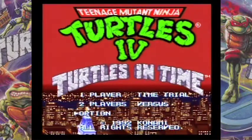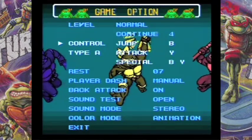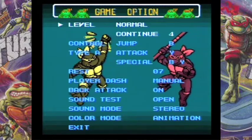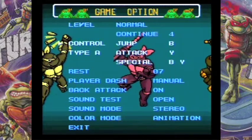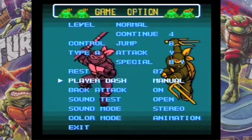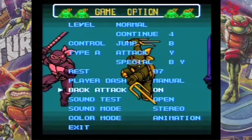We'll set the options here on the option screen. We're gonna keep it — let's do normal. If we die or whatever, we have more continues on normal, oddly enough. We'll do normal, we're not doing hard mode. We'll do seven lives, play manual dash, and leave all that other stuff.